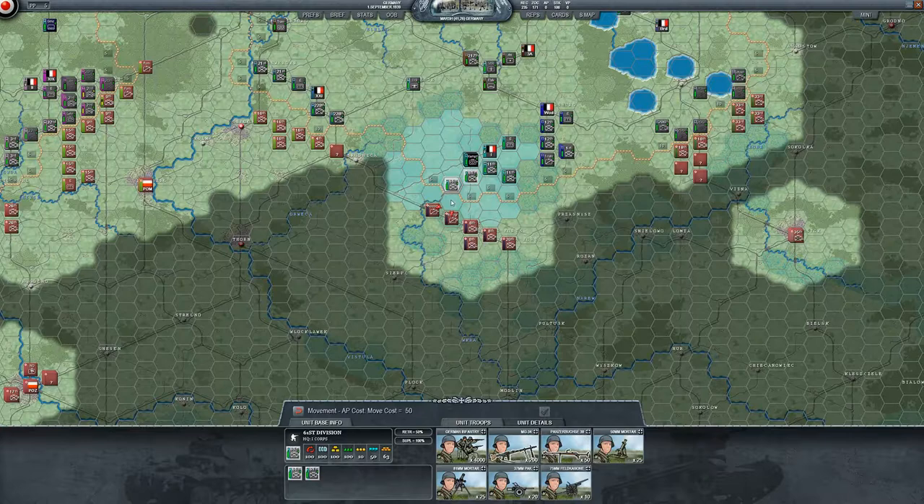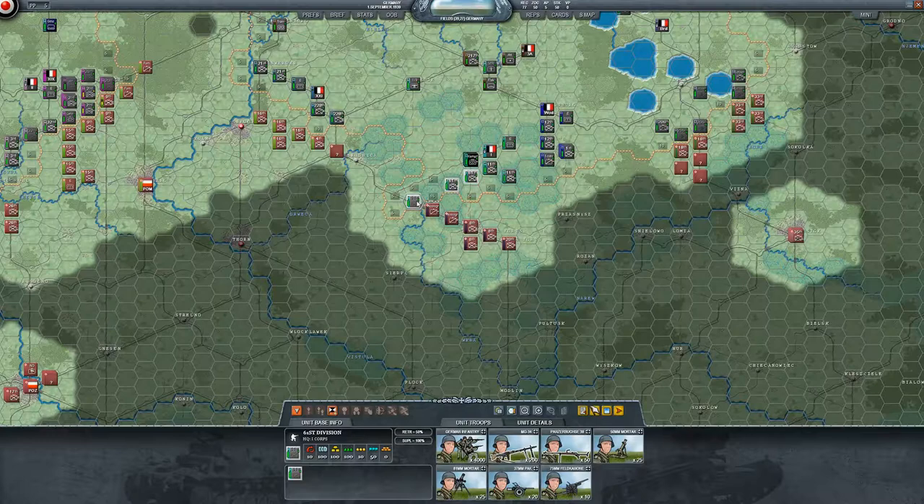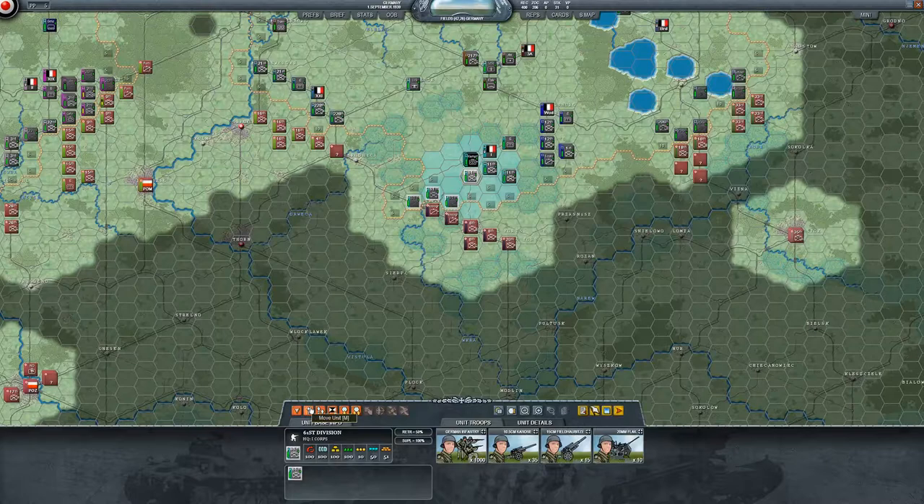Let's try — let's move our infantry division and go around, see what we have. It looks good. Let's move them here, and these guys we're going to move here, and the 61st we're going to move there.